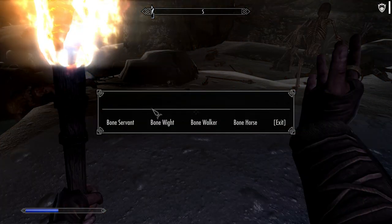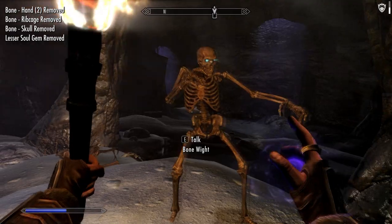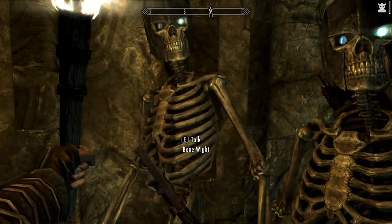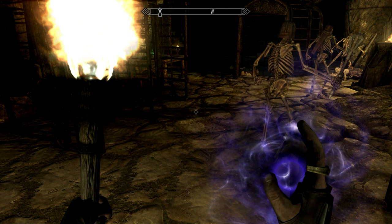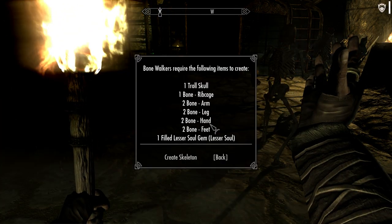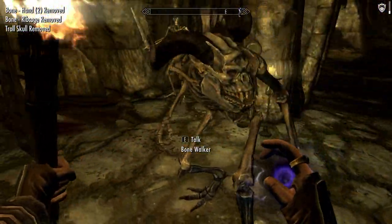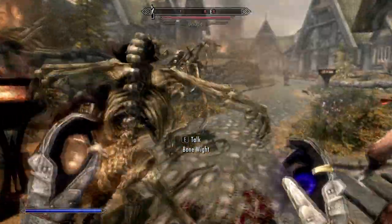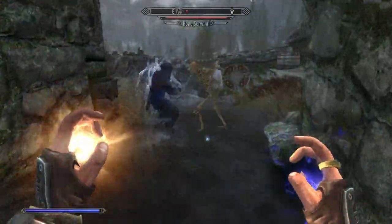When you invest two points into Bonecraft, you'll be able to construct advanced minions. The first of these is the Bone White — a stronger and larger skeleton which requires a complete set of bones and a lesser soul gem. Although the Whites are tougher than the Servants, both minions scale in strength with your Conjuration level and remain useful parts of your armies for the entire game. The second advanced minion is the Bone Walker, which requires a troll skull and a lesser soul gem in addition to a ribcage and all the rest needed for a normal skeleton. These minions are really fantastic in close quarters fights — they howl when entering combat, which sounds really great, and their running speed is faster than a skeleton's.